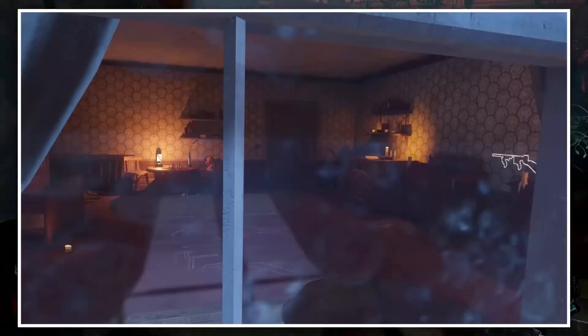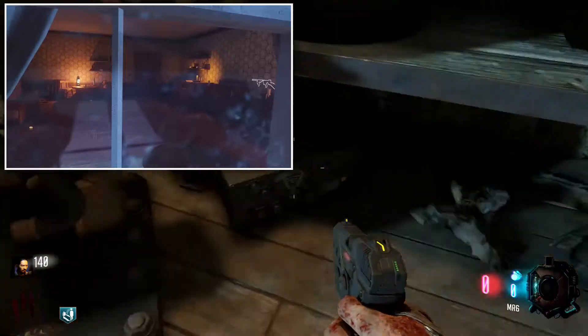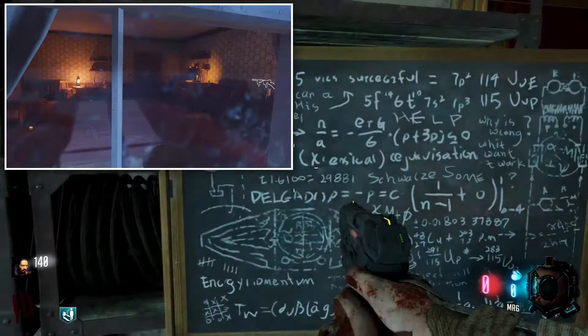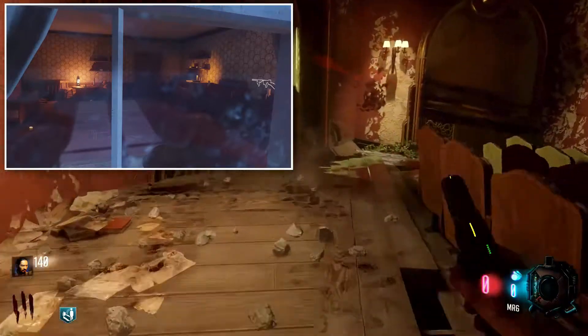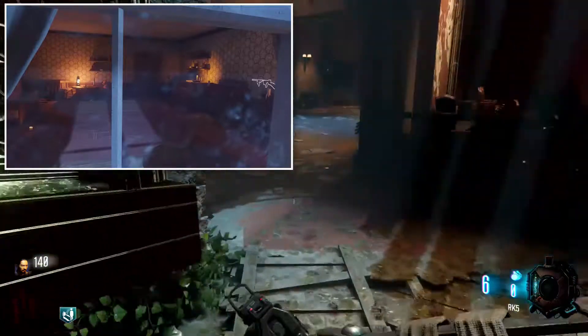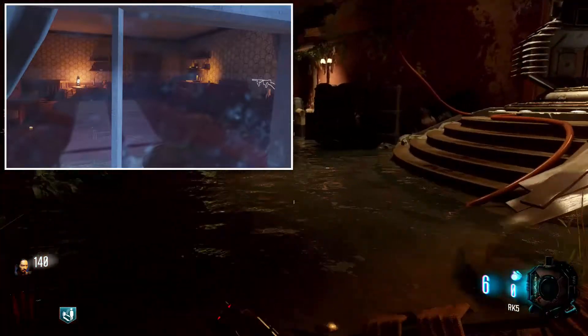Now this is my theory. We all remember Kino Der Toten — in Kino Der Toten you would transport yourself to the playable projector room to pack-a-punch. And in between the pack-a-punch and the teleporting area in Kino Der Toten, you would actually teleport into one of four rooms.